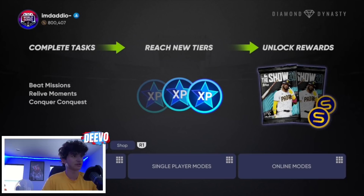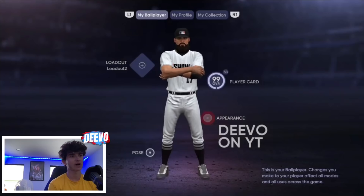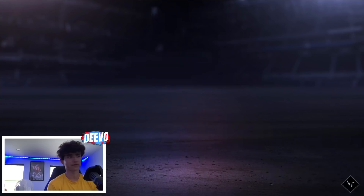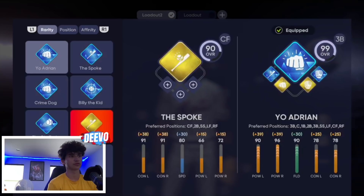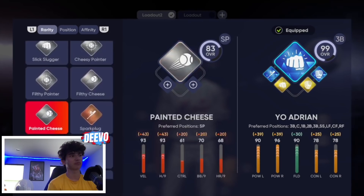Yes, it is a ball player glitch. Some of you may know what it is, some may not. I'm going to give you the best way to do this right now. First things first, come to the top left corner, hit on your profile icon — this is your loadout for your ball player. I have a 99 overall, but there are tons of archetypes you can choose from. I have five diamond archetypes — I've been doing this glitch, I did it all for the second program and it works really really well.